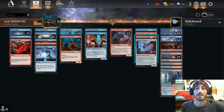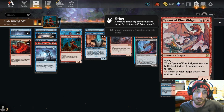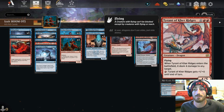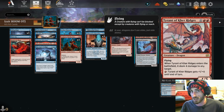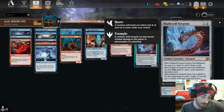We have some big red bombs in here. Say you lay this when you have a Terror of the Peaks in the field — four damage from its ability and then four damage from Terror of the Peaks' ability. That's eight damage to the dome, plus you have two flying creatures now. It's over.